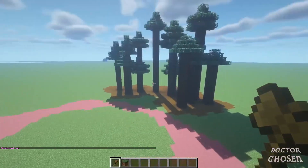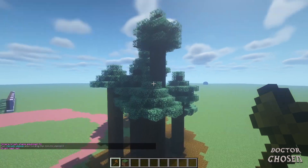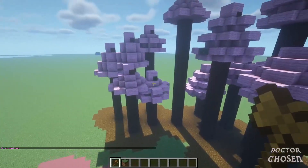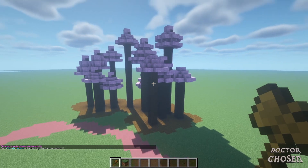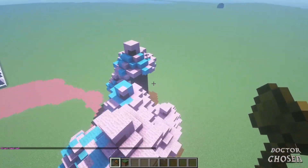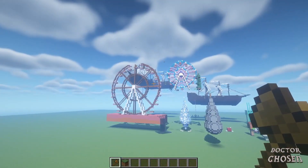Once you have grass down, you can do the forest command and plant the large spruce trees. Then if you want the leaves to be a custom color — like for cotton candy trees — do brush sphere pink wool and mask the spruce leaves. This changes them all to look like this. Now you have large spruce trees generated with the forest command that look like cotton candy trees. You can also do pink wool comma light blue wool, mask the pink wool, and get a little bit of blue in there to make it look even better. That's how I made those trees. You can also do schematic save and load all the trees and repaint them.